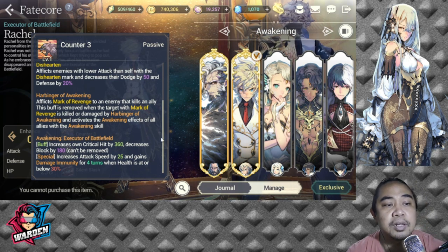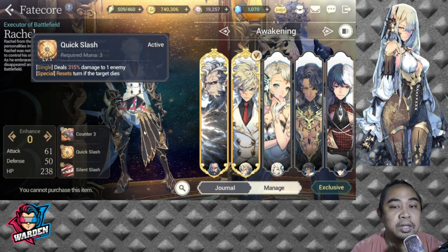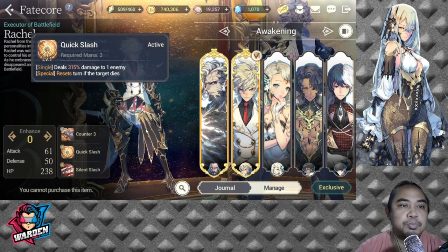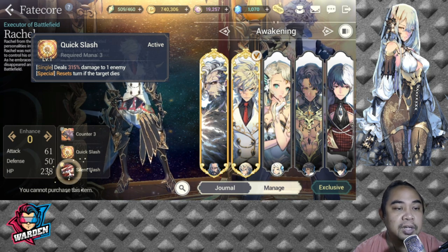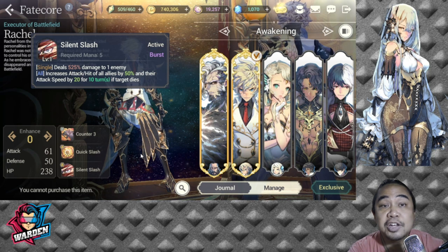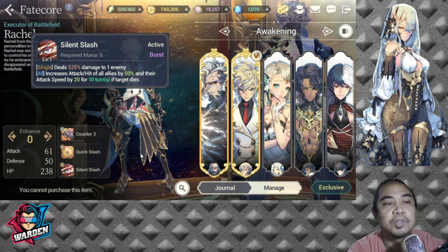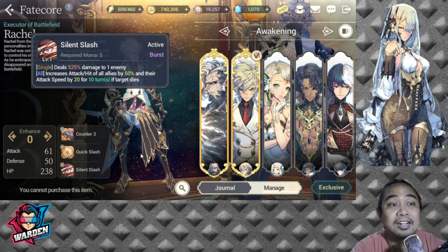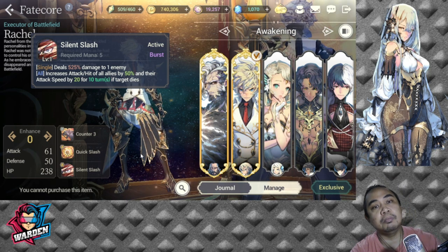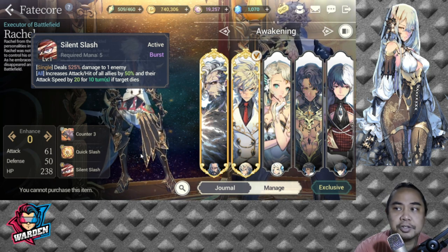He also has Harbinger of Awakening like the others in this banner. His S1 deals 315 damage to one enemy and resets the turn if the target dies — great utility for finishing off enemies. His S2 is a burst skill dealing 525 damage to one enemy, increases attack and hit of all allies by 50 and their attack speed by 20 if the target dies. This supports all his team members. Team Linombe is currently at the top of PvP, and Rachel is a core part of that.